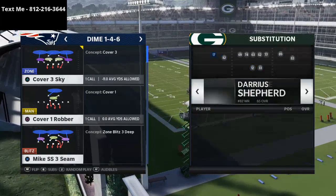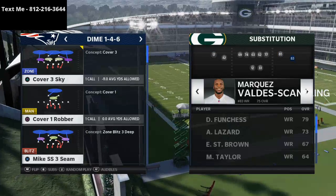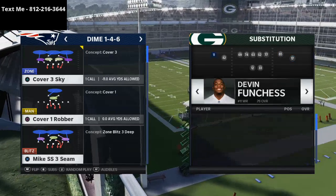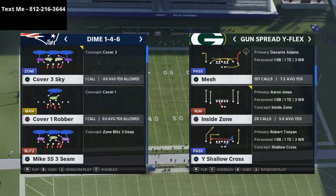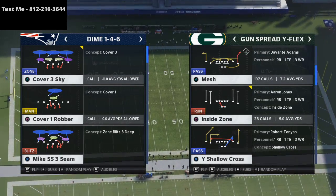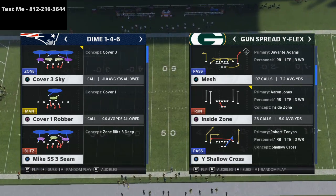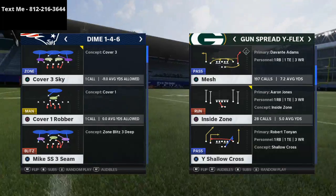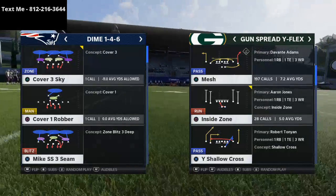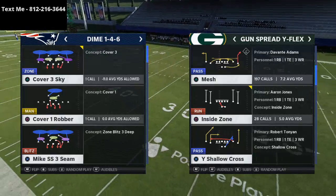I wanted to talk specifically about the gun spread wide flex, and a very specific route combination that you can use. You can use it from really any formation that's similar, or from bunch as well because you can motion receivers out into a spread look. We're going to be talking specifically about the mesh concept against the cover three sky, and really the corner route against cover three defenses.